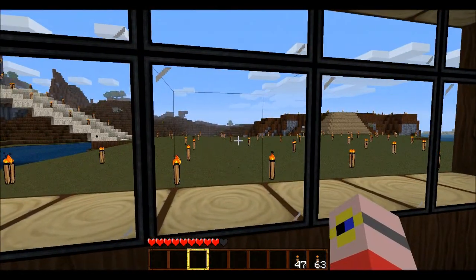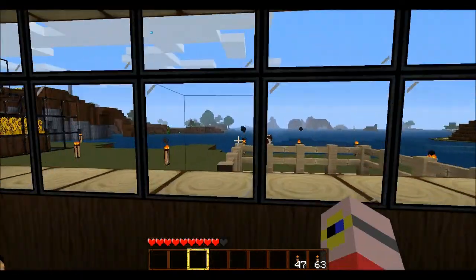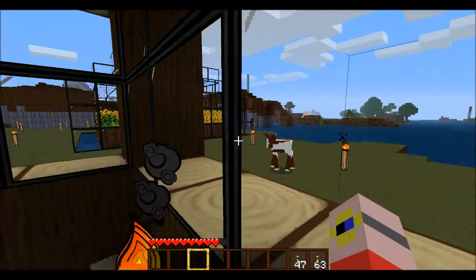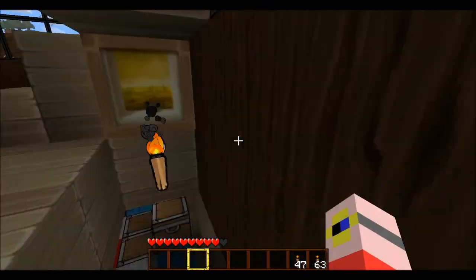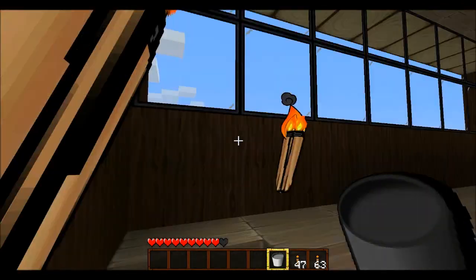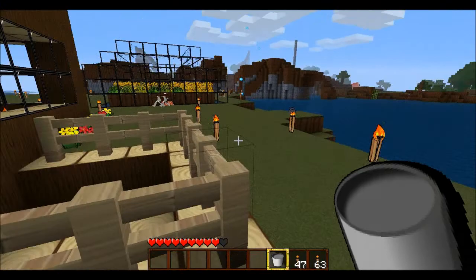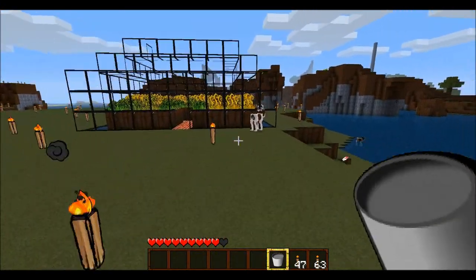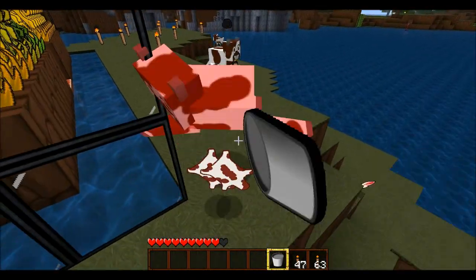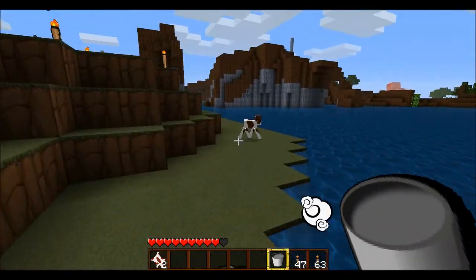I'm just going to check on the Minecraft forums if I can tame these animals. Little cow — how cool! My voice went a little. I wonder if I can milk them. I'll be very surprised if I could. And I think there are little chicks — the yellow birds. I can't. I'm just clicking like the others, so they're unmilkable.